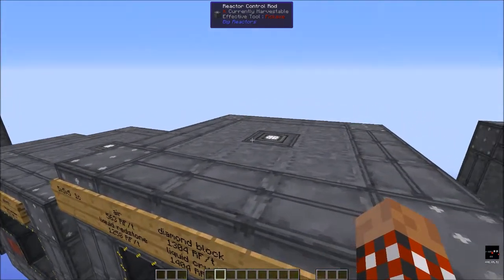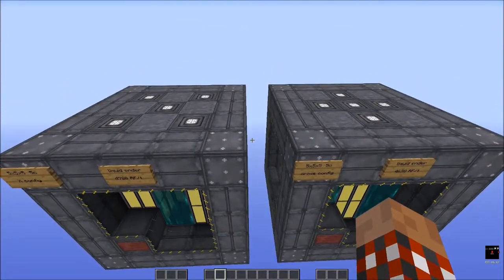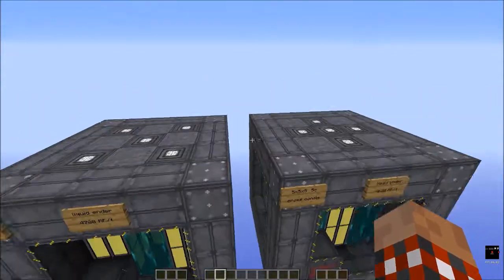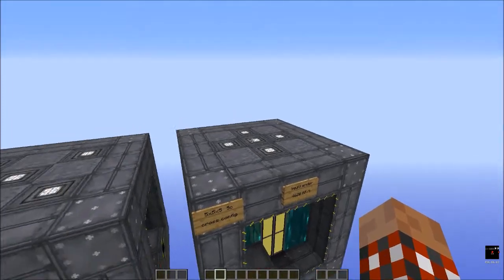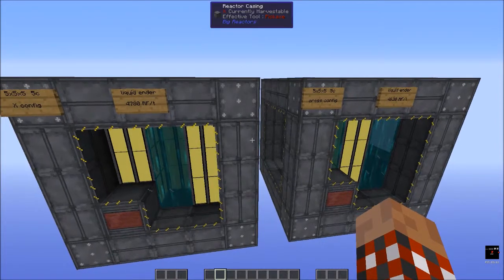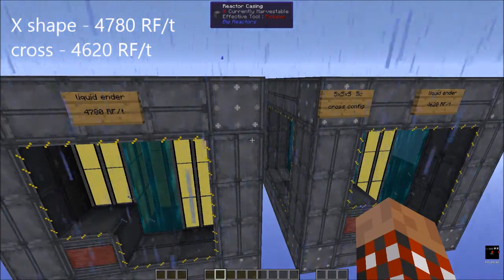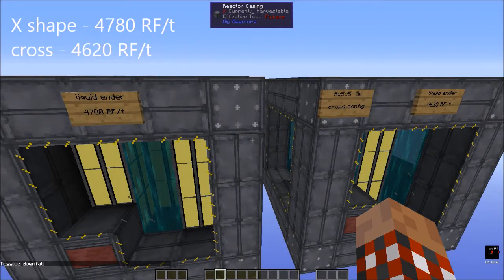But we don't have to have a single core — we could have multiple cores. We've got two examples at the same 5x5x5: one has an X shape and one has a cross shape for the five cores. These two are exactly the same as far as resources are concerned, but the cross shape is a little bit less effective than the X shape for generating power.